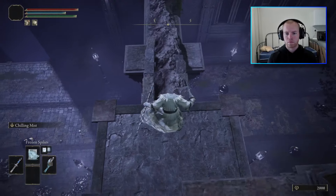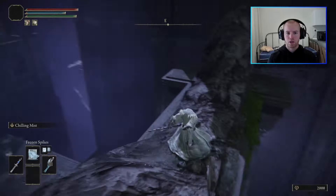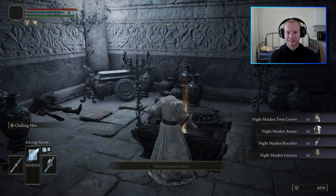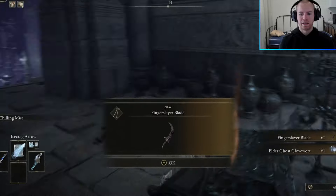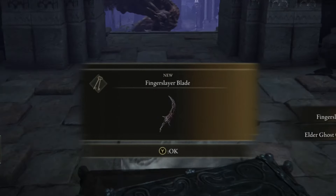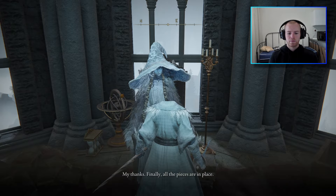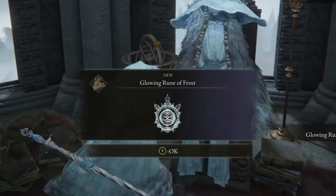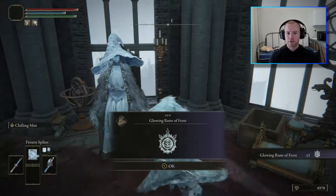We then make our way through the city to pick up the Fingerslayer Blade, which we need to give to Rani. Can someone please explain the significance of the Fingerslayer Blade to me in the comments, because I've never understood what its purpose is and why Rani needs it. Anyway, Rani then gives us our next Frozen Rune — the Glowing Rune of Frost. Thanks, mommy.